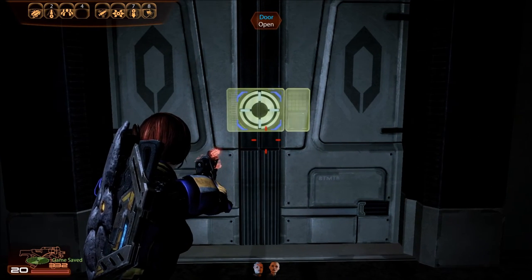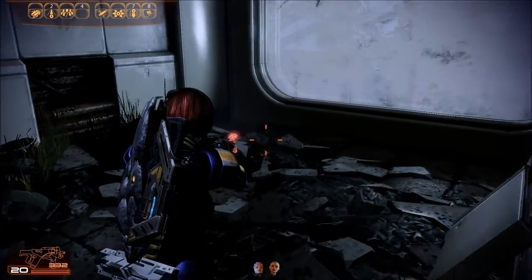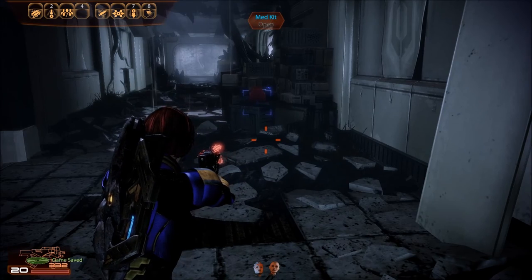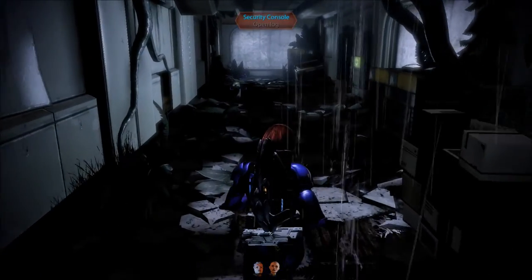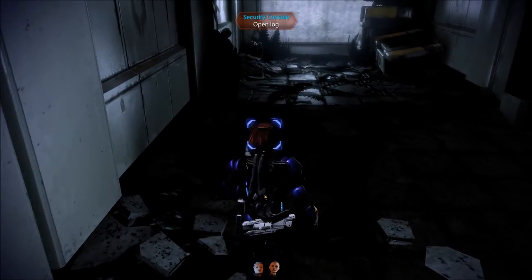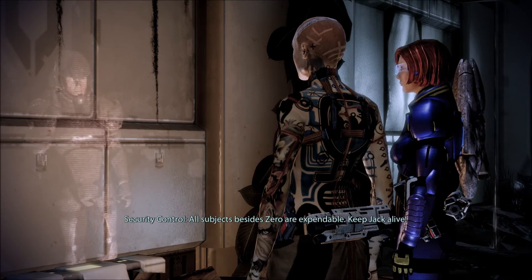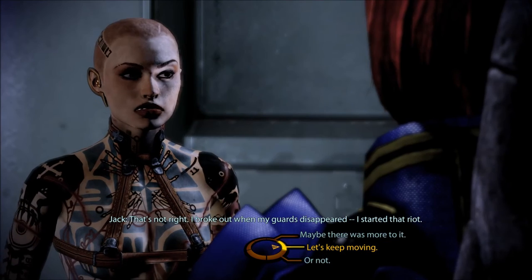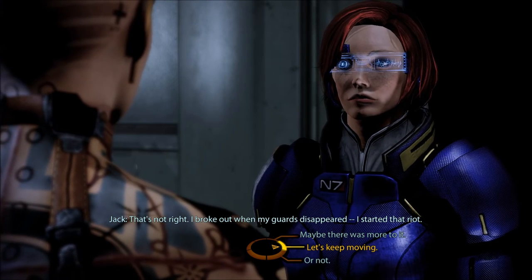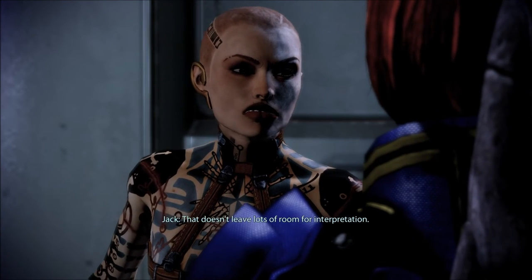Security console — Security Officer Zimkel, Teltan facility: 'The subjects are out of their cells. They're tearing the place apart. Subject Zero is going to get loose. I need permission to terminate. All subjects besides Zero are expendable — keep Jack alive.' Jack reacts: 'That's not right. I broke out when my guards disappeared. I started that riot.' Maybe there was more to it — things might have happened that you didn't see. 'The other kids attacked me, the guards attacked me, the automated systems attacked me — that doesn't leave lots of room for interpretation.'